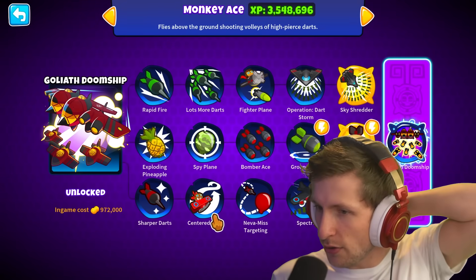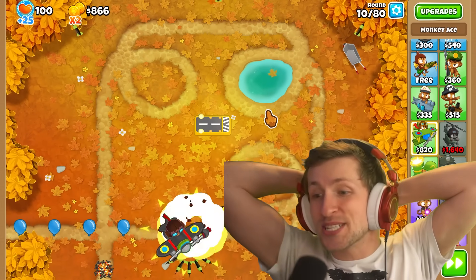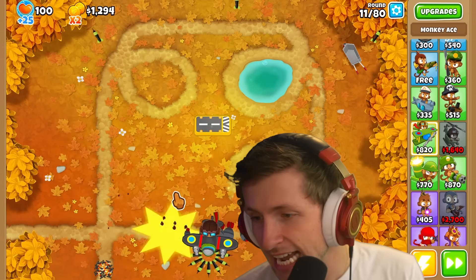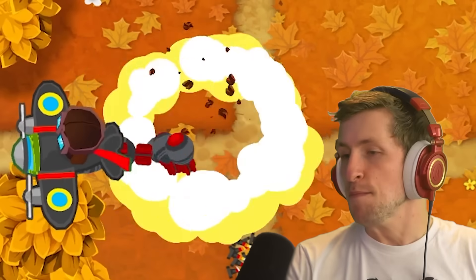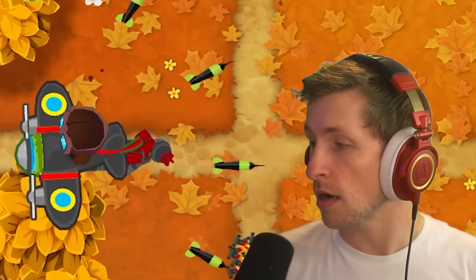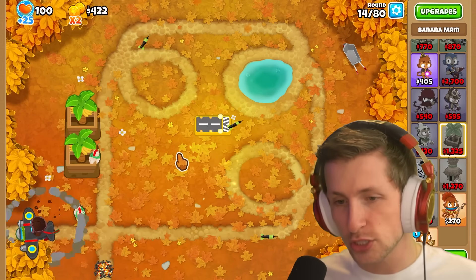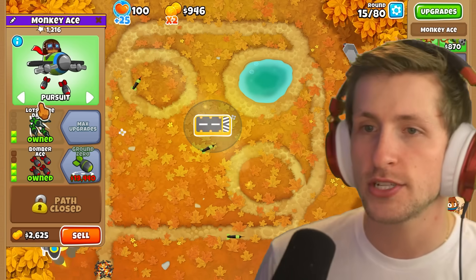Lots more darts. We don't care about centered path. What happens if we just... oh my gosh, we can just put it on pursuit! That's so good, I love this. Now we just have a Monkey Ace that literally follows the balloons and is constantly dropping a barrage of bombs on these clowns. We're going to have to get the Goliath Doomship paragon.